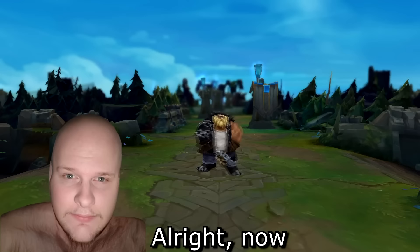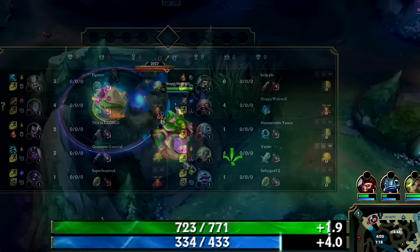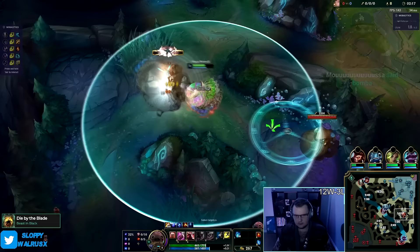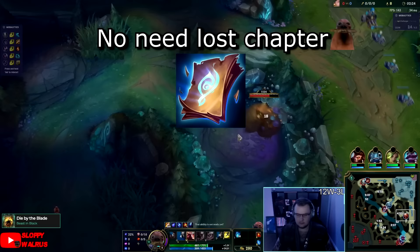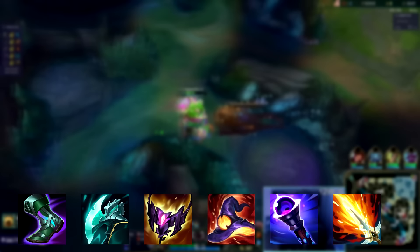Alright now moving on to jungle. Jungle Gragas is completely different compared to lane Gragas. In the jungle you don't really have mana issues because of the passive mana regen you get from your jungle item, so you don't have to rush Lost Chapter to be able to play the game. A good Gragas jungle build looks like this. Same thing goes just like the top lane build — you need to change according to what you need in a game. This build is very solid but you can optimize it depending on the circumstances.